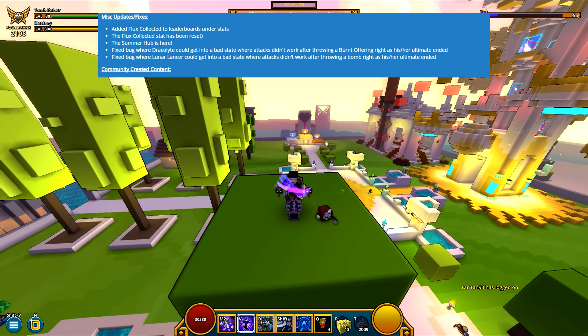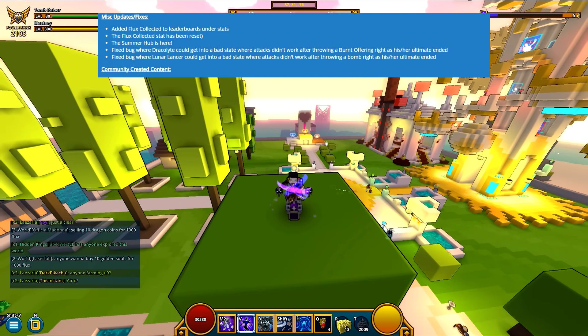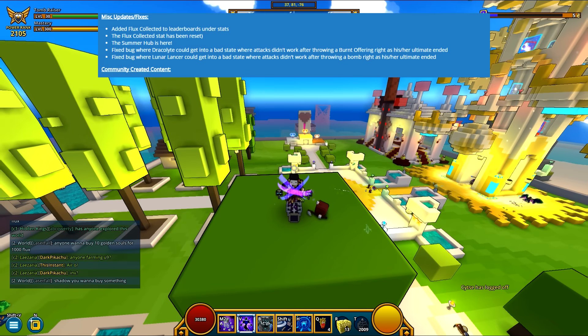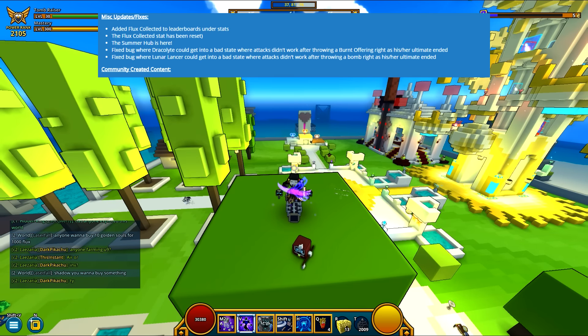Next up is a Fixed Bug — this one is amazing, by the way. Fixed bug where Dracolyte could get into a bad state where attacks didn't work after throwing a burnt offering right as his or her ultimate ended. This was the most annoying bug, even more annoying than the Boomeranger bug. Because with the Boomerang, even though you can't catch it, you're still able to do stuff. But when the Dracolyte bug happened, you had to respawn — you had to die, change portals, or something to refresh your character because you couldn't do anything. This is what was happening, in case you experienced this bug and don't know this patch is fixing it: it's when you're trying to throw a bomb as your ultimate ends and then you can't throw it.